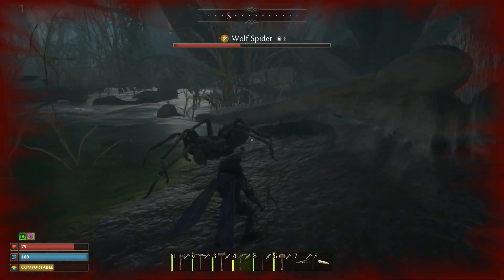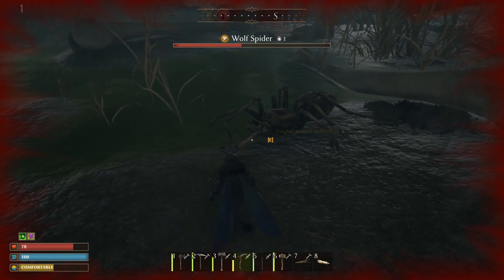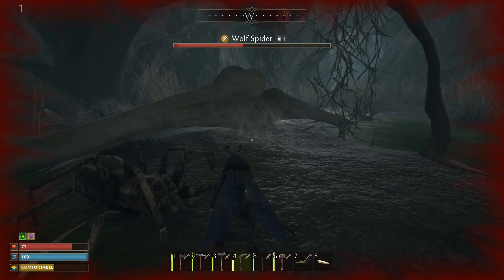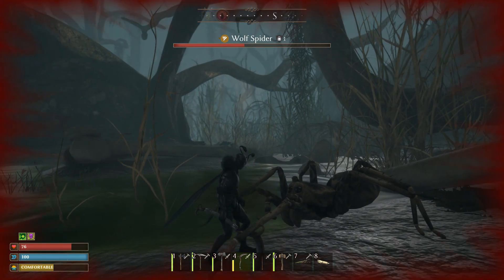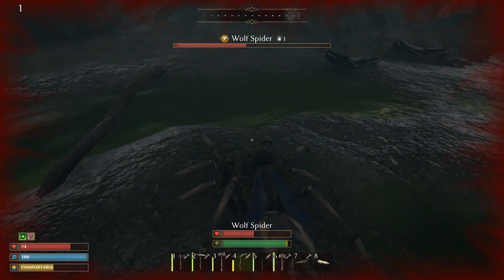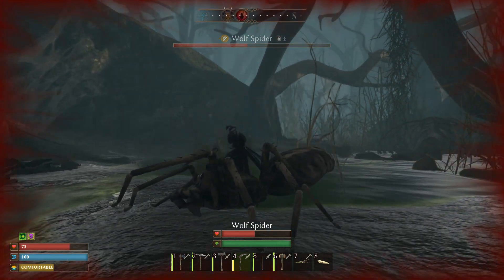After you tame the spider, it actually has an attack, so you will be able to defend yourself while riding it. The other mounts don't have any attacks — the wolf spider is the only one that does.